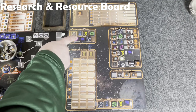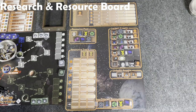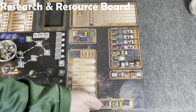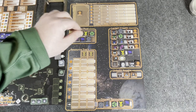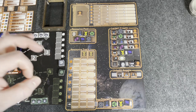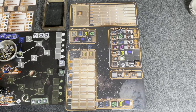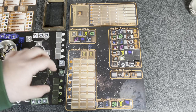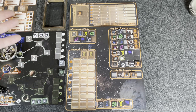Here we have the research and resource board. What you're doing is keeping track of your research up here, the current resources on the track, the stored resources, the resource pool, and all the locked assets as well as assets you've yet to build. I know it's a lot of boxes, but trust me, you get used to it. The game is built on those little wrenches and gears — you're rolling dice and getting resources. The game is driven by these resources, which allow you to move, buy, and build — basically everything you're going to do.